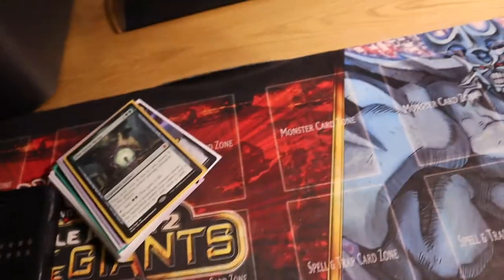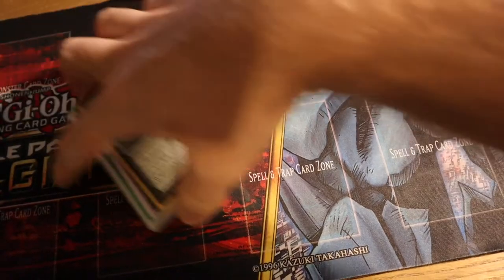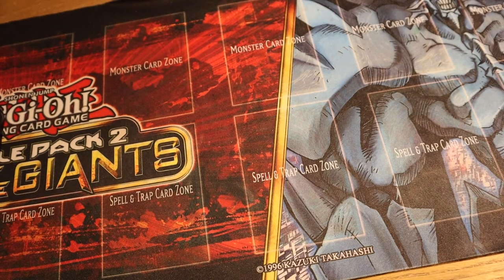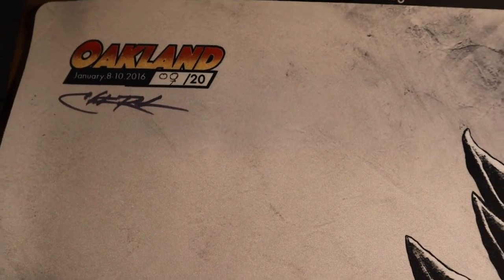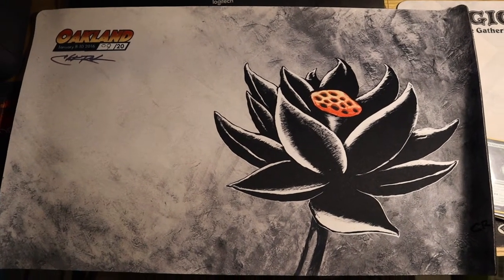This was the main reason I ordered the bundle — it's for my personal collection. I thought it was really cool. There were only 20 made, and I got my first Black Lotus playmat. It's signed by Russ from 2016. I just thought it was super cool and wanted it, so I got it.